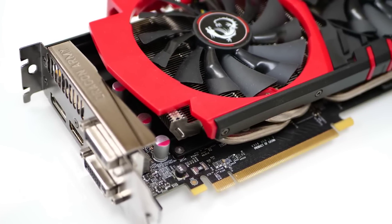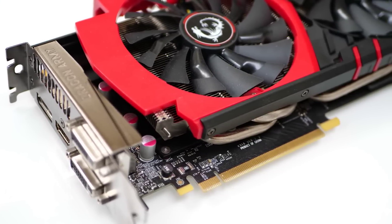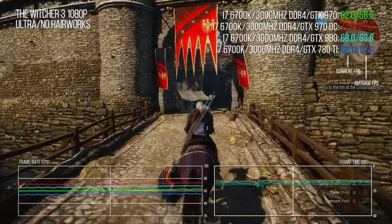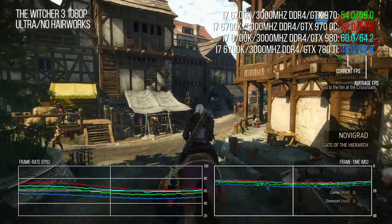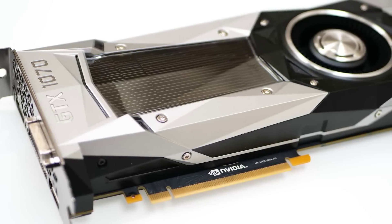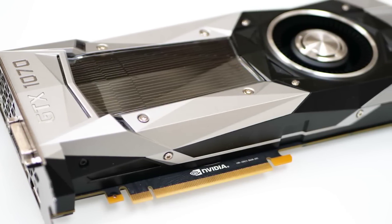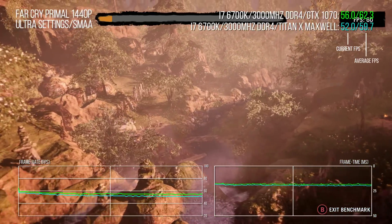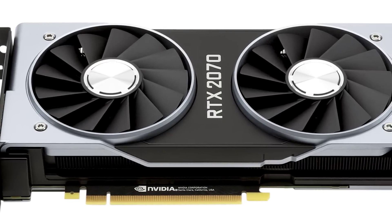This is the GTX 970, the classic MSI Gaming version — astonishing performance for its time. It could beat the 780 Ti and overclock beyond stock 980 performance. And this is the GTX 1070, the reference version — a bit pricier than its predecessor but delivering performance on par or better than the Titan X Maxwell. This is the legacy that the new RTX 2070 needs to live up to.